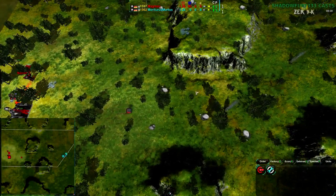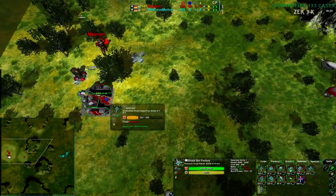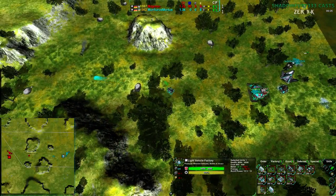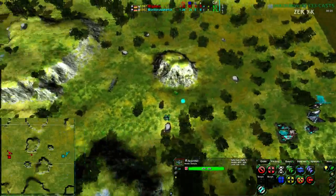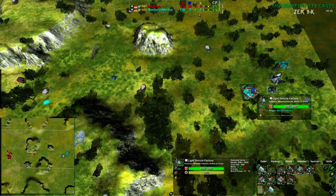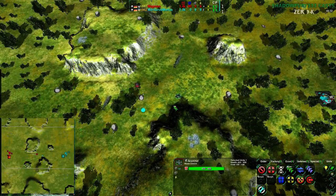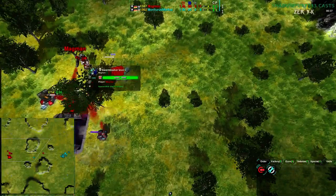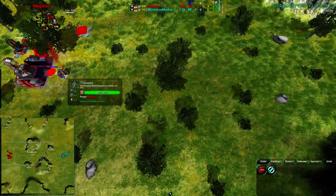Magman is going for a quick Dirtbag into Convict, so Magman is definitely playing the map. Mortarus on the other hand is going for Scorchers — three early Scorchers into a Mason — which is going to be difficult, admittedly. It's basically going to be a matter of how well Magman's commander is used to defend.